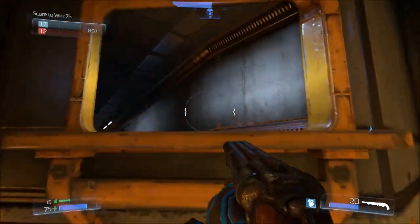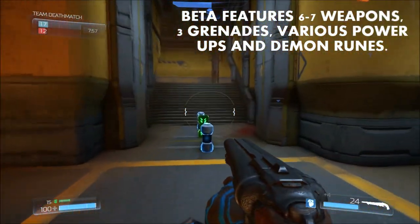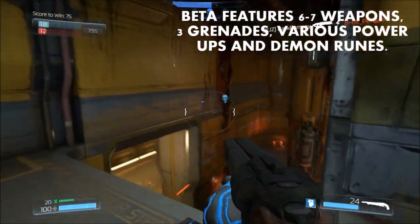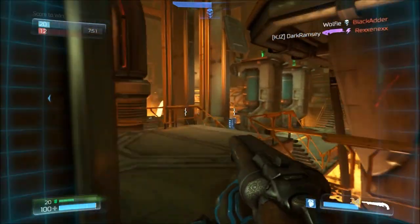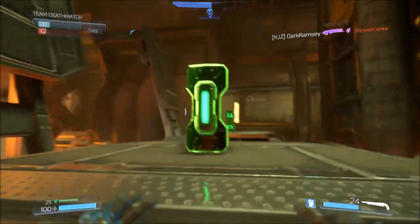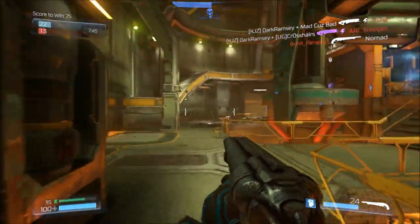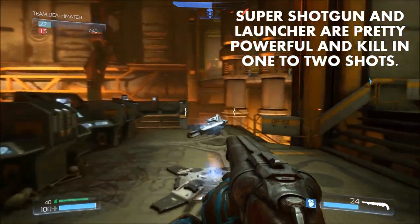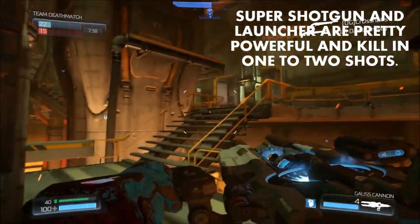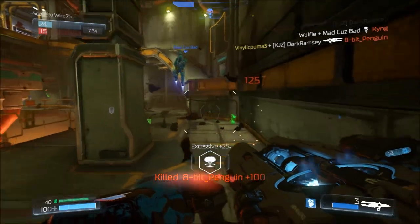The multiplayer beta features about six to seven different weapons, three different grenades, and one demon rune which allows you to turn into a revenant. Of the six starting weapons, I found myself gravitating towards the super shotgun and the rocket launcher, because generally if you get close with the super shotgun you can kill somebody in two hits. The rocket launcher is pretty much the same thing — those guns hit hard.